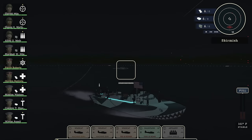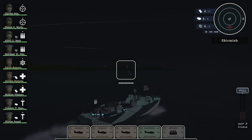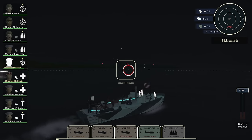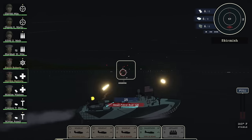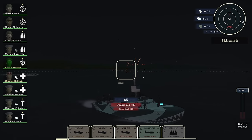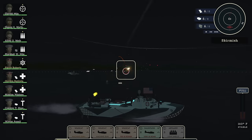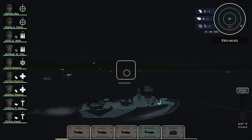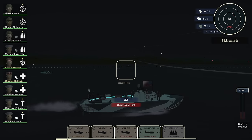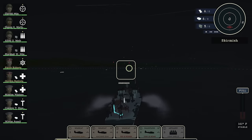It looks like my ally — unfortunately I can't see the stats on my ally, I don't know how healthy they are. It looks like that enemy torpedo boat has its own level of issues. Patrol boat sunk! Double kill. That's a riverboat. I don't think these things really have a ton of firepower, so they're not that dangerous to me. It looks like the base over here, for now, is safe.